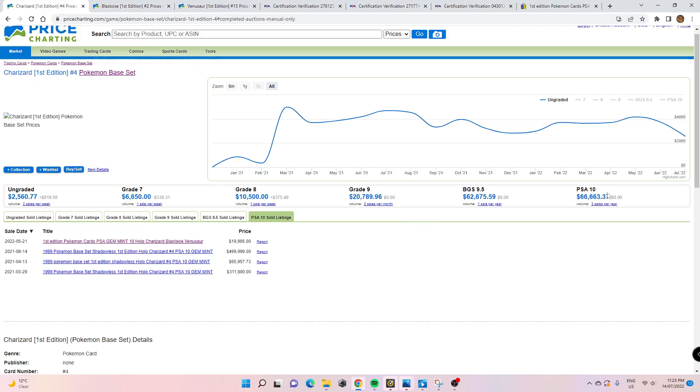It's thrown off what a PSA 10 example would look like, because the last three sales were more legitimate cards — or at least I think so.